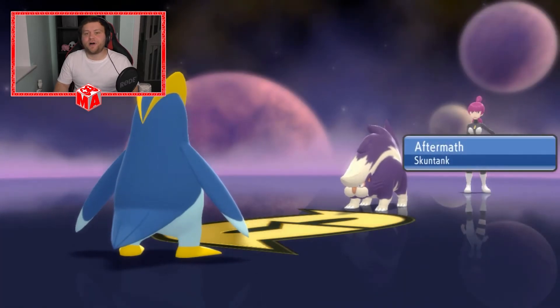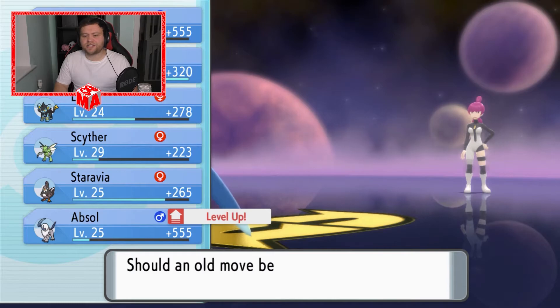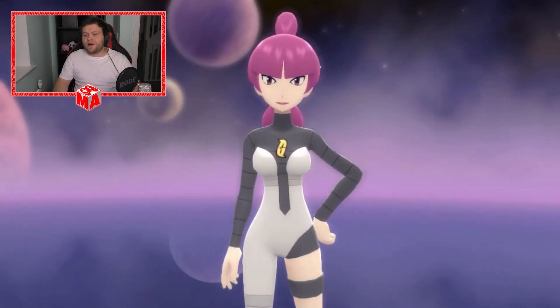Metal Claw finishes him off. Absol grew to level 25 and wants to learn Slash — yes, we want to learn that one, thank you. We'll forget Taunt. I've got headphones on and there's a part of this music that sounds like a phone ringing. It's very annoying — I keep thinking there's my phone ringing, and then realize I don't have a home phone. We defeated Commander Jupiter.